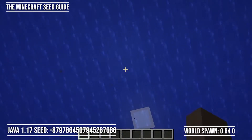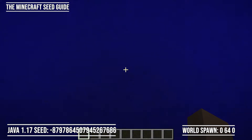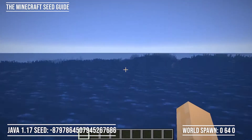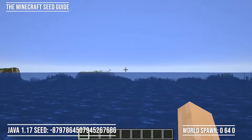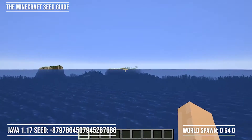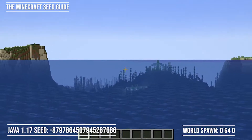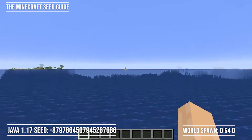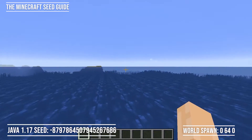Well, here we are. Looks like we are spawning literally in the water and we are heading towards the ocean floor. So let's see what else we can find. Not much — we are in the middle of the ocean. There are a couple of islands here, some trees to find in this direction here, which I think is south. Looks like there is an ocean monument, which is definitely not where we want to go at the beginning of a survival island. So let's go ahead and explore this world proper.